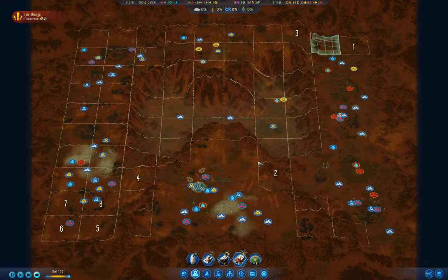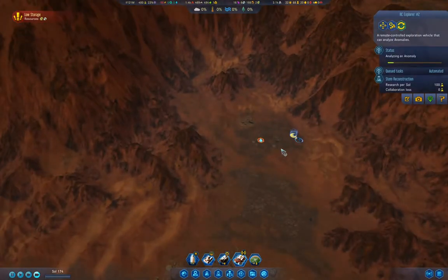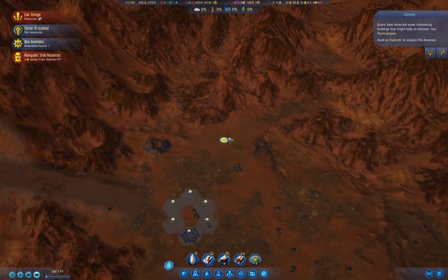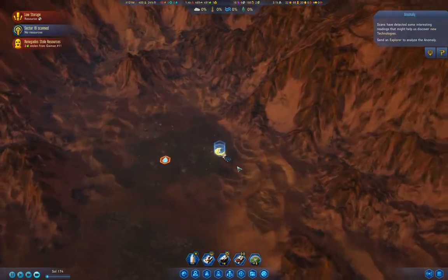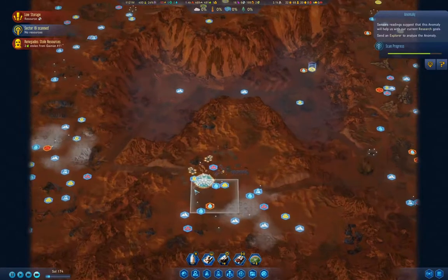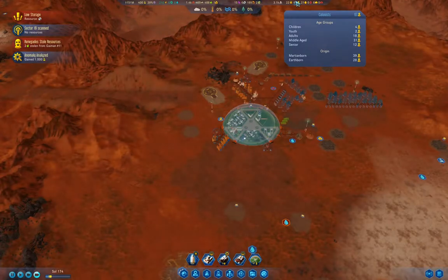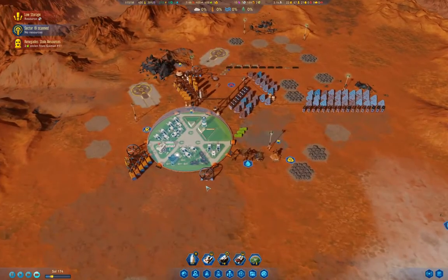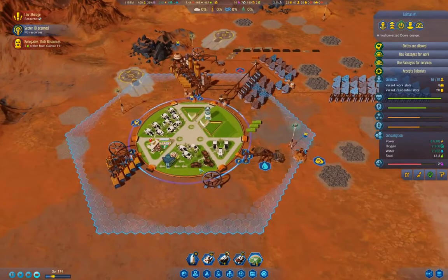We're going to scan this — it's a Science Anomaly. Well, that's a good thing to do. Hopefully that's a good solid one. Technology Unlock — and that's doing its thing. Here we have four children. We got a thousand science from that. We got a thousand science from that. We're at 59 comfort. Service buildings are full.